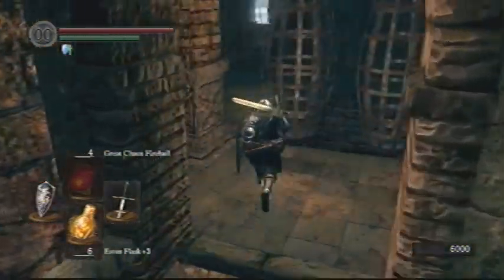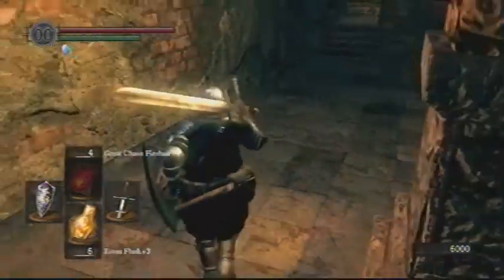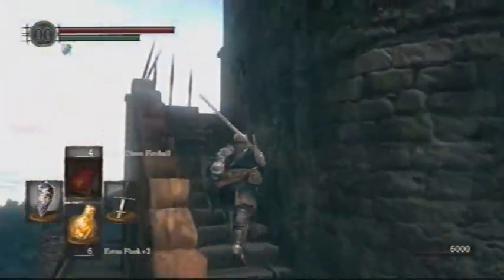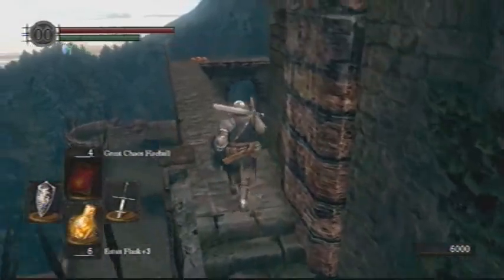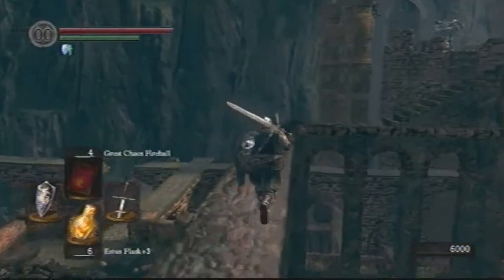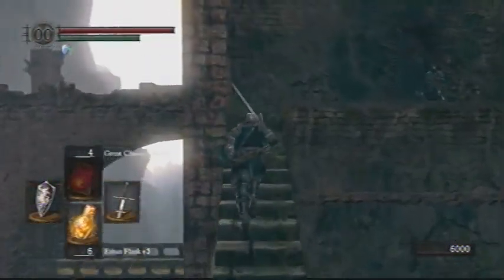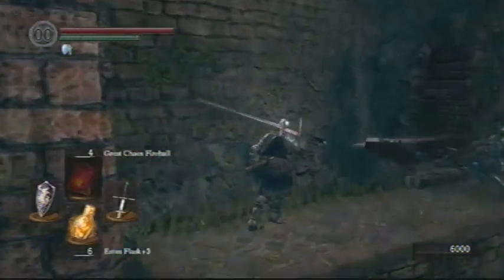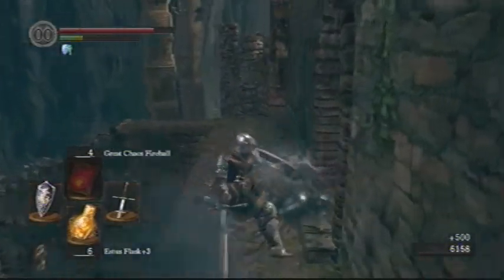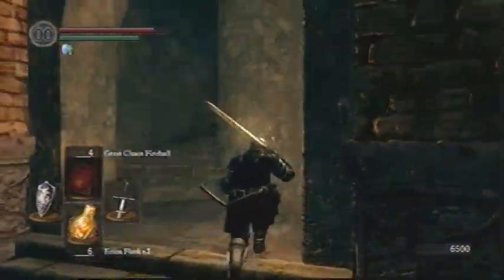Now, these two cages are the shortcut, but I can't open it yet because it's locked. Unfortunately, this is a lock the Master Key cannot open. However, you can get the Cage Key, which is also used to free Big Hat Logan. I'll show you where to get that soon, and that'll open it up. It serves as an elevator that brings you down to the beginning of Sen's Fortress, and is your primary shortcut through this area if you want to get from Andre to the Forlorn Merchant, which will allow you to get Large Titanite Shards and use them to upgrade your weapons. So it's fairly useful.